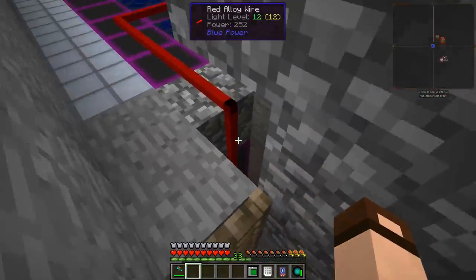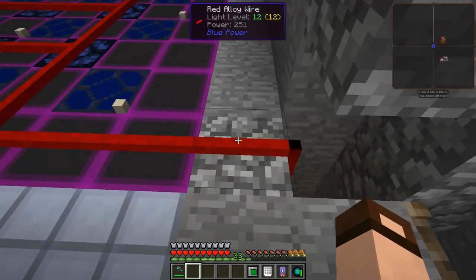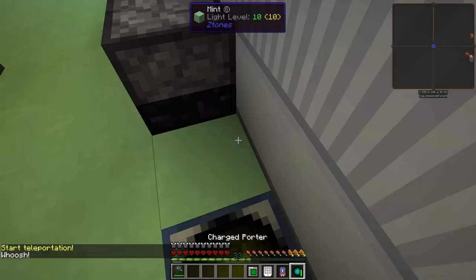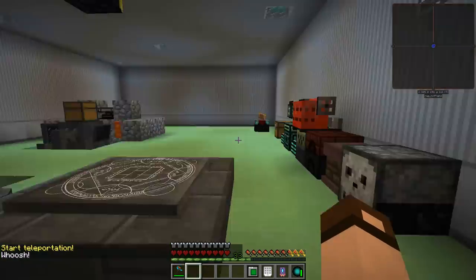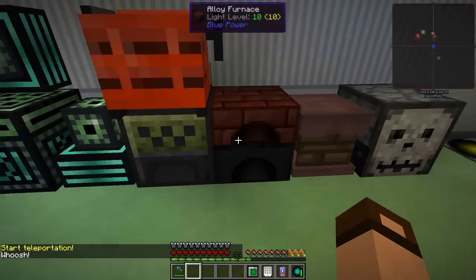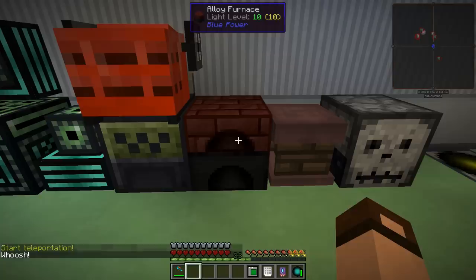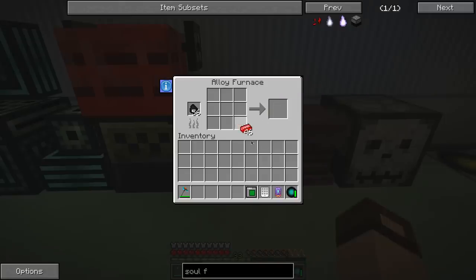This is red alloy wire from Blue Power. I made the alloy furnace, which is just a circle of bricks — very simple. And it's been cooking up red alloy wire for me, which I can then turn into wires.